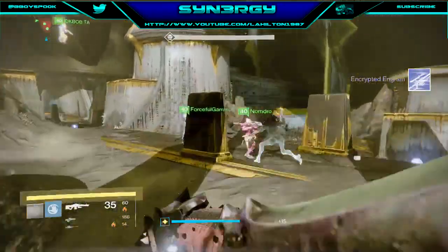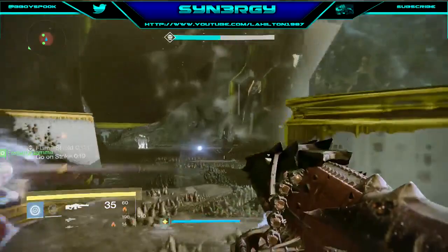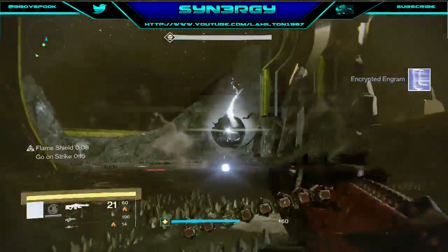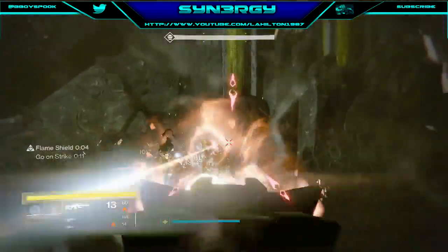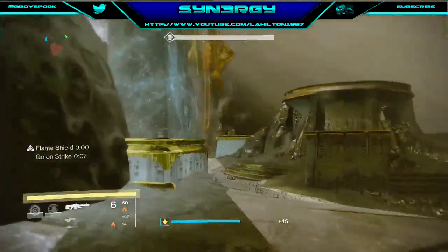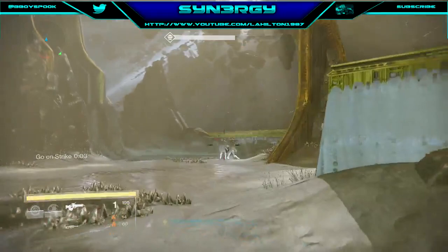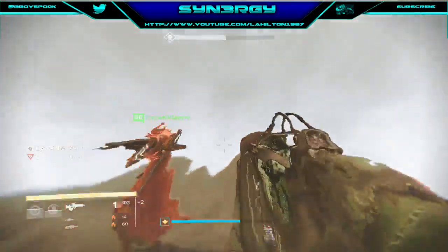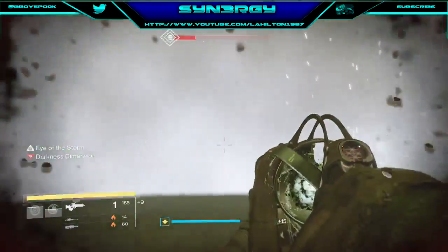You do not want as many thralls as possible getting through. The spawn order is right, left, left, right if you're on the outside — that's the thrall spawn order. You'll know exactly where to take them out and where they'll be spawning so you can get them without any issues.